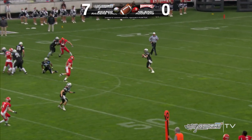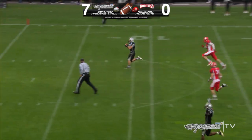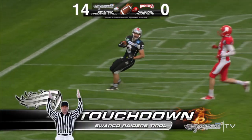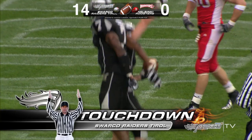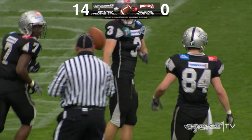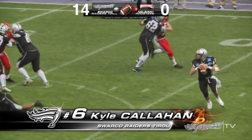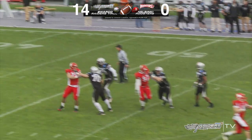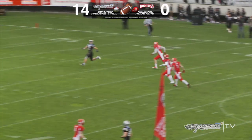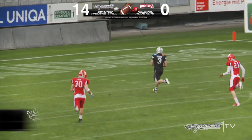Kyle Callahan rolling out left, looking deep. He airs it up to Mata — Tamele is just waiting for the ball and jogs into the end zone. Touchdown, Raiders! He was wide, wide open. He was rolling out to the left, got enough time to set up and launch a big throw.